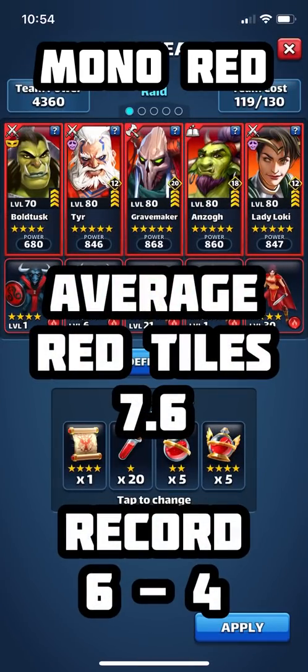After the first 10 trials, we have an average starting board of 7.6 red tiles, which is a little bit higher than we'd expect if it were completely random, but probably within the margin of error. This leans more towards the null hypothesis, since it's pretty close to seven, providing no evidence for the hypothesis that the more red heroes you bring, the fewer red tiles you get. We have a couple more scenarios left, so let's continue.